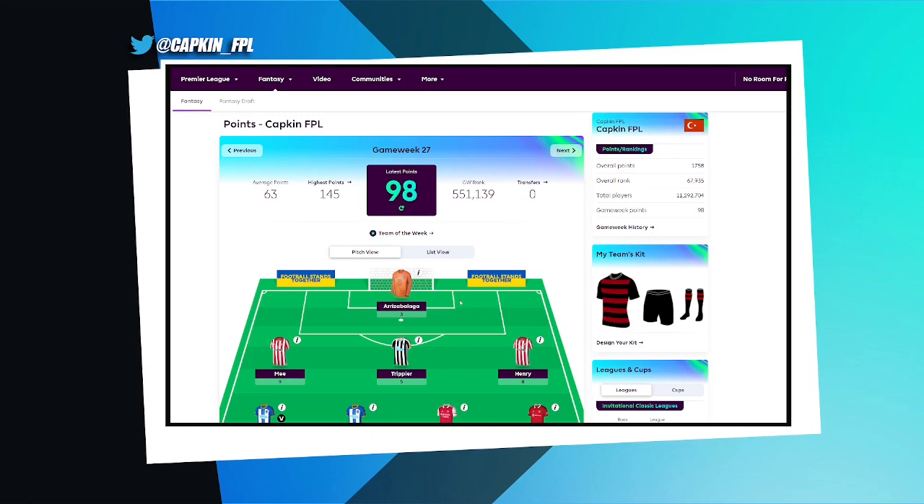For gameweek 27 I've got 98 points, above the average of 63, and I managed to bank my transfer. This was my main plan — that's why I wildcarded in gameweek 26, to bank the transfer in gameweek 27, attack blank gameweek 28, and set myself up for double gameweek 29 where I will be bench boosting. It's pretty much a template but I'm still getting a green arrow and moving into the ranks I want.